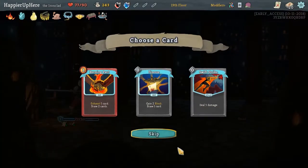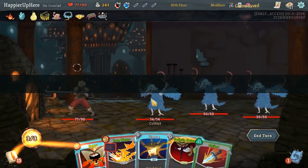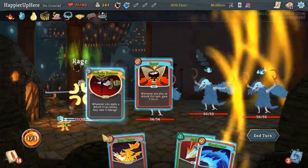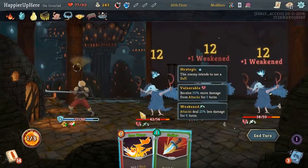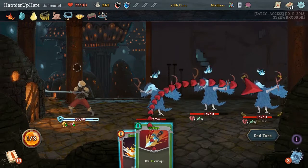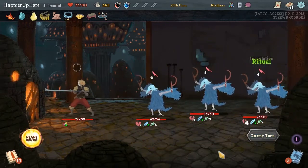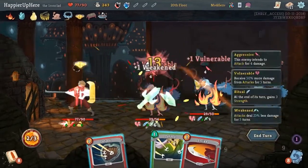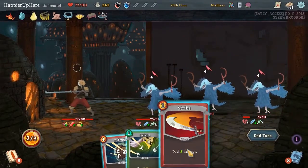Got a Swift Potion and another Finesse, definitely. Here, let's do Finesse, Rage, Sadistic Nature, and then Shockwave to apply 8 damage. And a bunch of Vulnerability and Weakness, then Strike - that's more damage. Got Flex, Thunderclap, another 8 damage. Sadistic Nature is proving to be amazing.